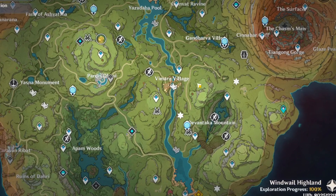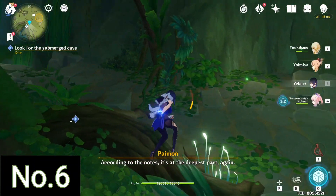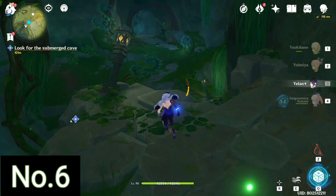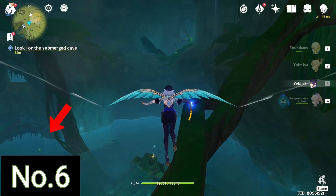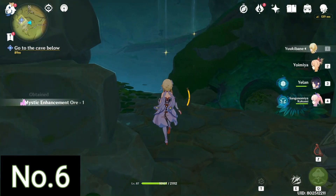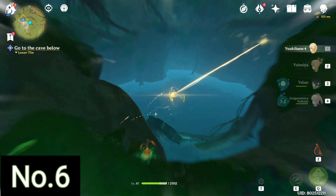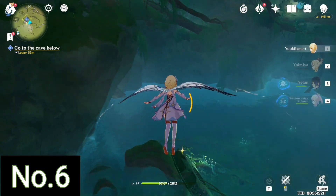The next three Dendroculus are around the region of Devantaka Mountain. This is another part of the Vimena Agama quest — when you follow the quest line you will reach into a submerged cave like this. If you look to the extreme left corner you can actually see a Dendroculus which is submerged in the water. If you follow along the story you will reach a particular mechanism which will help you lower the water level and you can collect the Dendroculus that way.